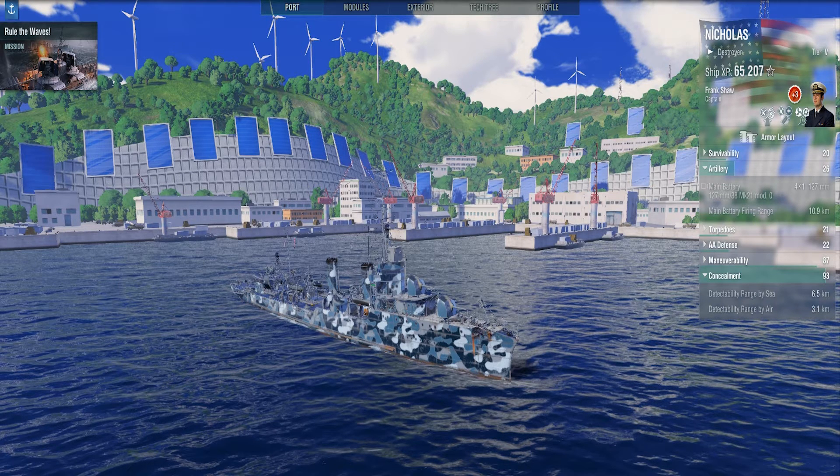The main thing you should know is your gun range, which is 10.9 kilometers, and concealment, which is 6.5 kilometers, because you don't have the luxury of launching torpedoes without being detected. You don't have a large HP pool — just 13,100 hit points. Your armor is poor, and your torpedoes are pretty bad compared to Japanese, with only 5.5 kilometer range.